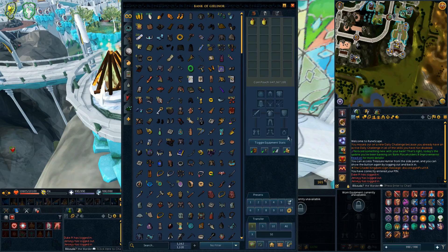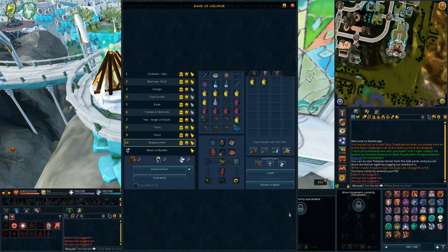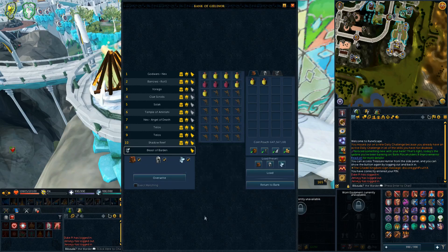You can also load only portions of a preset from within here — just the backpack, the armor, or the beast of burden — which is nice. Unfortunately, there's still only one beast of burden preset slot, which is definitely annoying, but nothing changed with that.